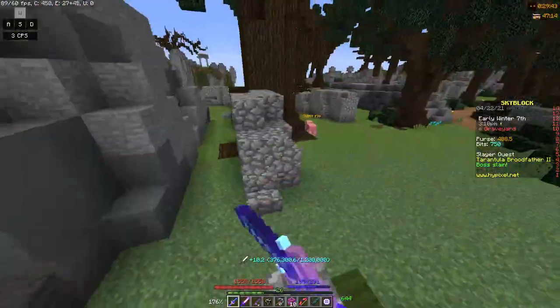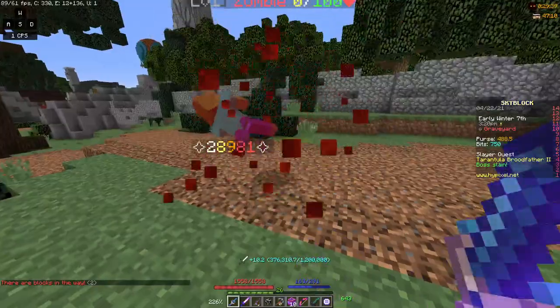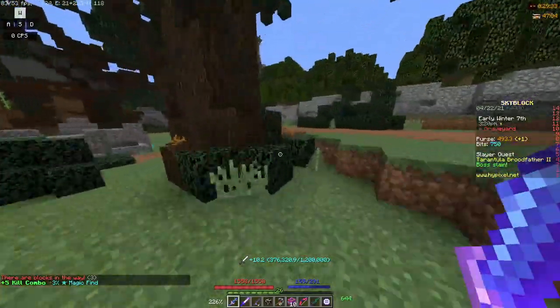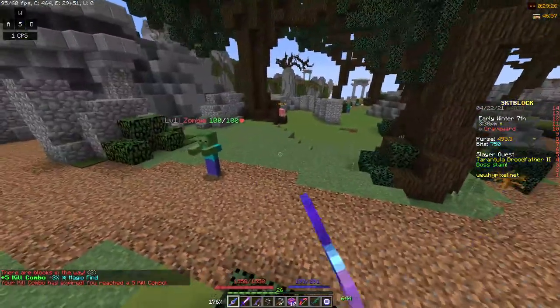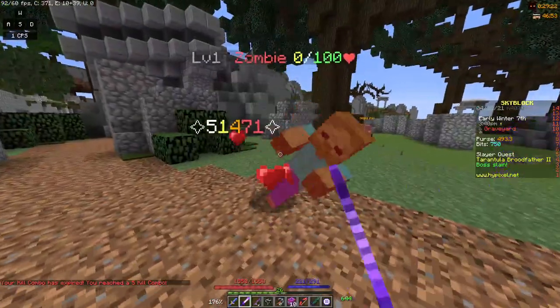So if you're using an Aspect of the End as your primary weapon — maybe to farm zealots — strong dragon is definitely worth it for the extra attack damage if you're not dealing enough. I don't know how you're farming zealots and not dealing enough damage, and if you aren't, get a Raider Axe. But tarantula helmet is still the meta.